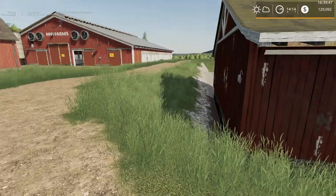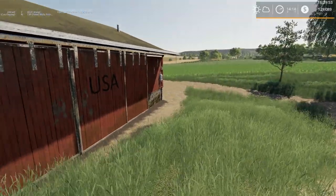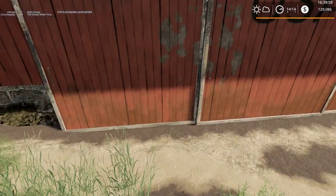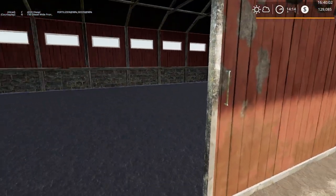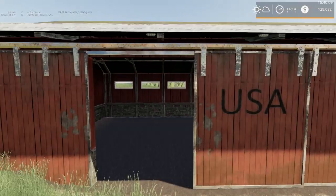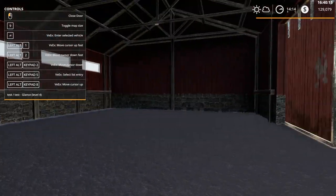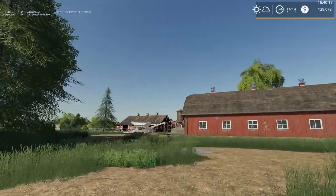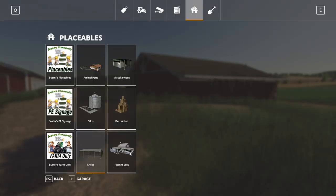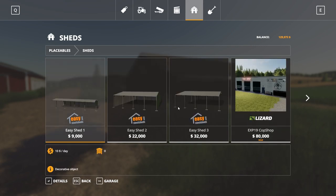Hello everyone, playing Farming Simulator 19 on Autumn Oaks. Between episodes I did go ahead and put down a barn, but I'm not super happy with how it ended up. It seems like you can only open one door - I was assuming you could open all three. I was going to terraform the ground a little bit, but I'm not sure this is going to work. I was hoping for bale storage down there. The easy sheds might just be the best way to go.